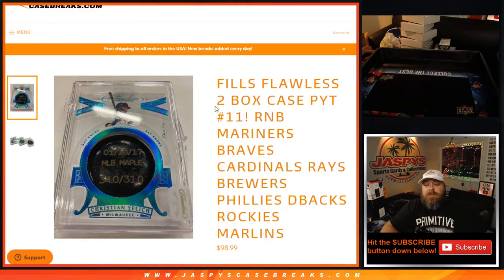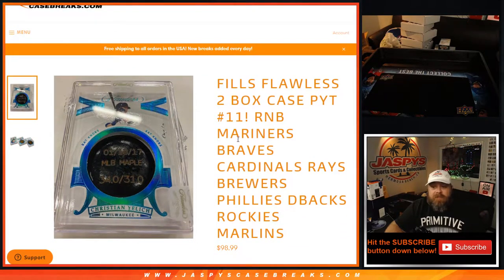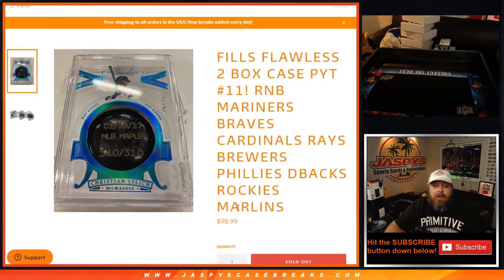Hi everyone, this is Sean with JaspysCaseBreaks.com doing the Flawless two-box case pick your team number 11 random number block randomizer, which encompasses the Mariners, Braves, Cardinals, Rays, Brewers, Phillies, D-backs, Rockies, and Marlins.